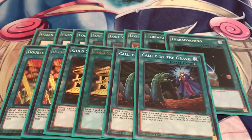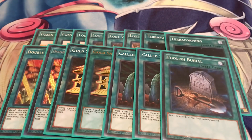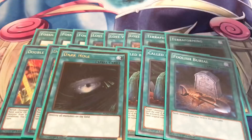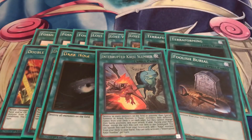For a little added protection, running two Ghost Ogres — mainly because it's semi-limited. One Foolish Burial just to get Qoatlus out. One Dark Hole, just to trigger off Baby Sarasaurus's effect if you use it — because you don't really want to open up with it, but if you happen to open with it, or interrupt a Kaiju Slumber, at least you can make use of Baby somehow.